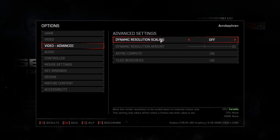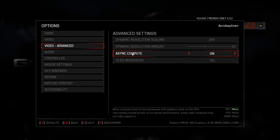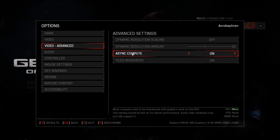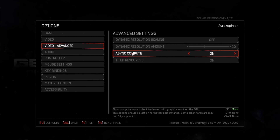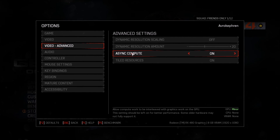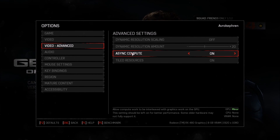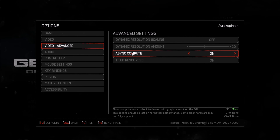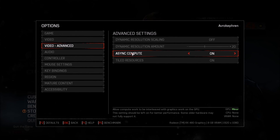Async compute: if you have an AMD card from the HD 6000, 7000, R9 200, 300, or 400 series, set this to on — you'll see a nice increase in performance. For Nvidia, the 900 series and the new 1000 series should get proper results. But if you have a legacy Nvidia card you may have problems, so set it to off. I tested with a GTX 670 and got more FPS with async compute set to off. Do a quick test — it's just on or off, so there aren't many options to try.